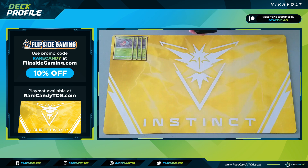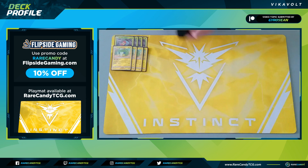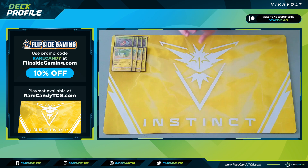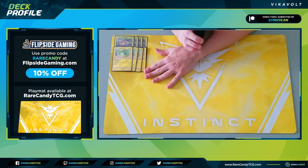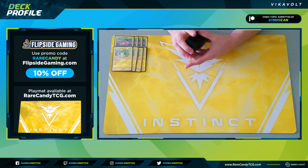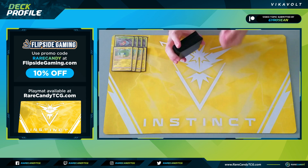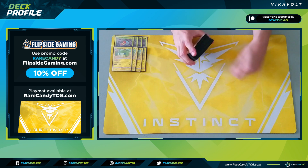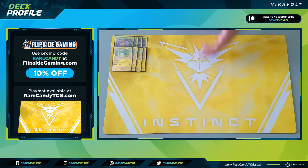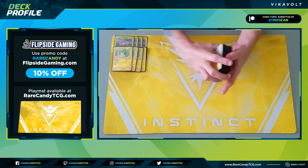Arguably the most important card in the entire deck is Chargebug — the same one from Unbroken Bonds. It has the incredible ability Battery: you can attach Chargebug from your hand to one of your Vikavolt or Vikavolt GX as a special Lightning energy that provides two Lightning. This doesn't count as your attachment for the turn, so you can attach as many Chargebugs as you want and still make your normal manual energy attachment. This is the heart and soul of the deck, since we do more damage for every energy we have in play.